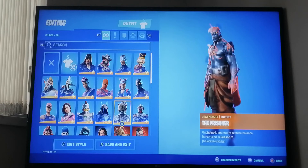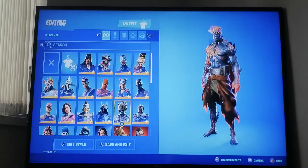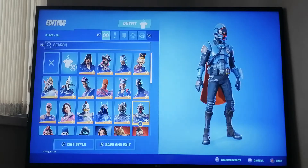Next we have The Prisoner, who was in season seven and was the secret skin - you had to do challenges to unlock it from the battle pass. Next we have another secret skin, The Visitor, which was the secret skin of season four.